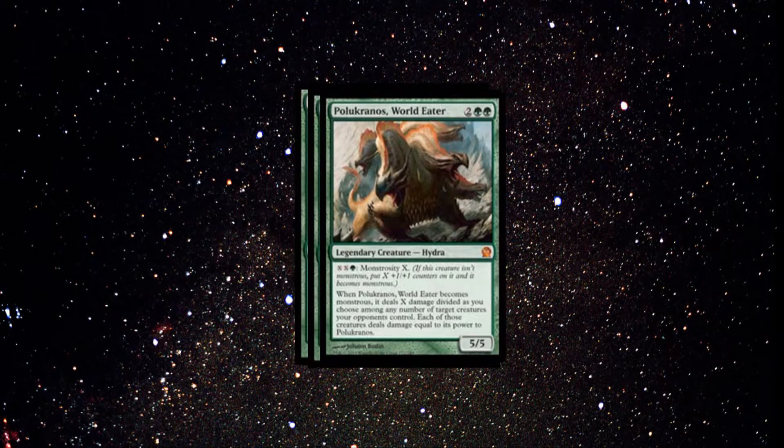Next we have Polukranos, the World Eater — that's going to be a 3-of. His ability is awesome wherever he goes monstrous, just dealing that much damage to other creatures which can devastate them. On Friday, the person I was playing against decimated my whole board with a Polukranos — it was a 43/43 Polukranos, which is freaking insane. Very good play by him, though that game was annoying.